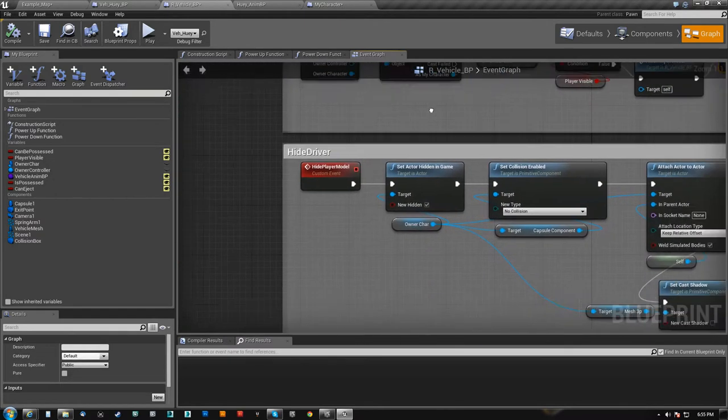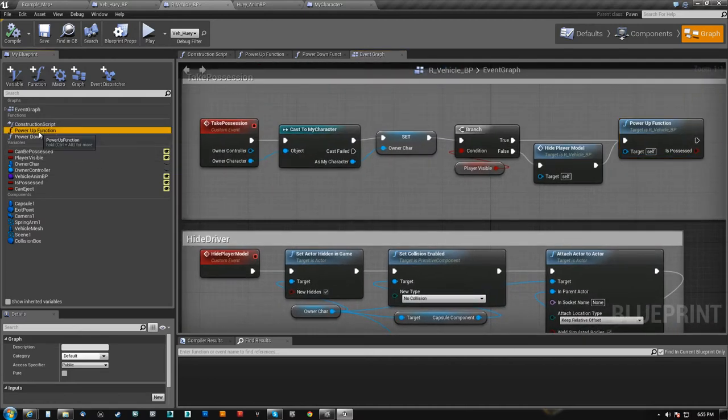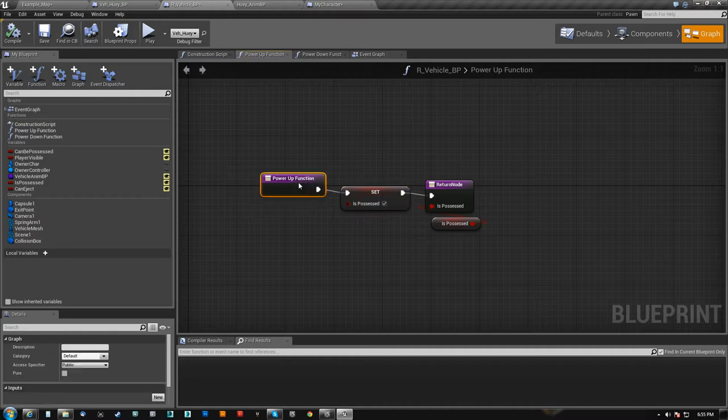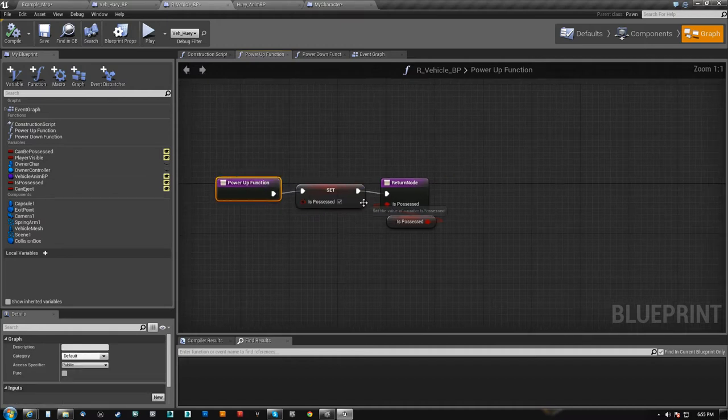And if not, we run this power up function. Now, the power up function is basically nothing — I'm tricking the system here. I can override this function in my child blueprint but I couldn't seem to do it without giving it an output. So I gave it a fake output — I just said 'is possessed.' That's just so I could basically trip the rift on that.